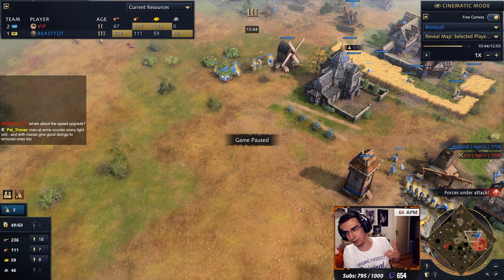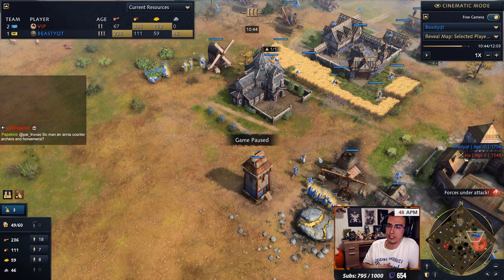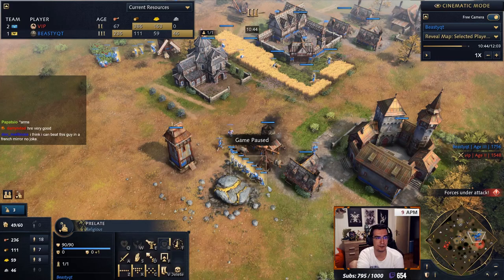In the next patch, they're changing it so that HRE relics give the same amount of gold wherever you put them, but they give less gold — they won't give as much gold as Cathedral does. Cathedral will act as a monastery. But if you put a relic anywhere, it will give you 200% gold. There might be a point where you just don't go Cathedral. Right now this relic gives 100 gold a minute — you need Cathedral for the double rate. Still, 100 gold a minute is very good. You can slowly start picking up relics and getting a couple of relics is really good.